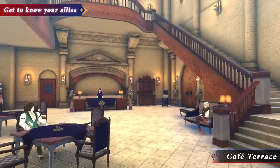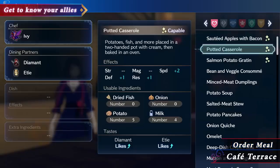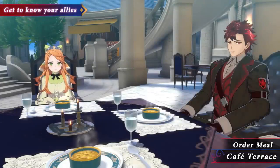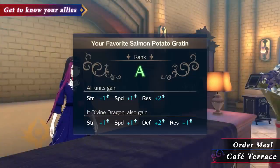Here we have Cafe Terrace. You can place an order with whoever's on cooking duty and share a meal with your friends. Depending on how the meal is prepared, you and your allies' stats might be affected in the next battle.